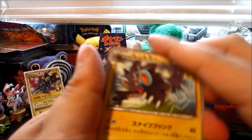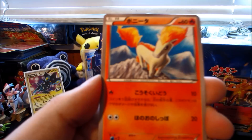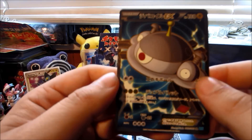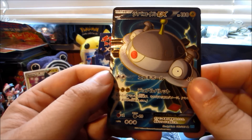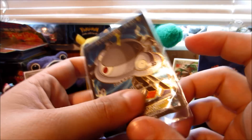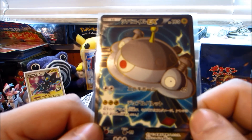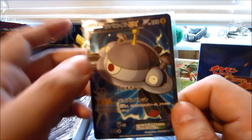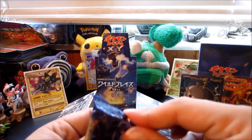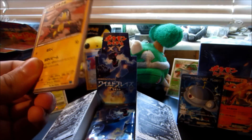We have a Luxray — very nice indeed — a Bergmite, a Seedot, a Ponyta, and OH — a full art! A glossy full art! A Magnezone EX full art — that is incredible right there. Not expecting that at all. It's not a Charizard EX full art but it's still a beautiful full art. Full art Magnezone EX — this box has definitely redeemed itself in the last few packs. We still have about half to go so let's just keep rolling. Beautiful full art, very very nice.